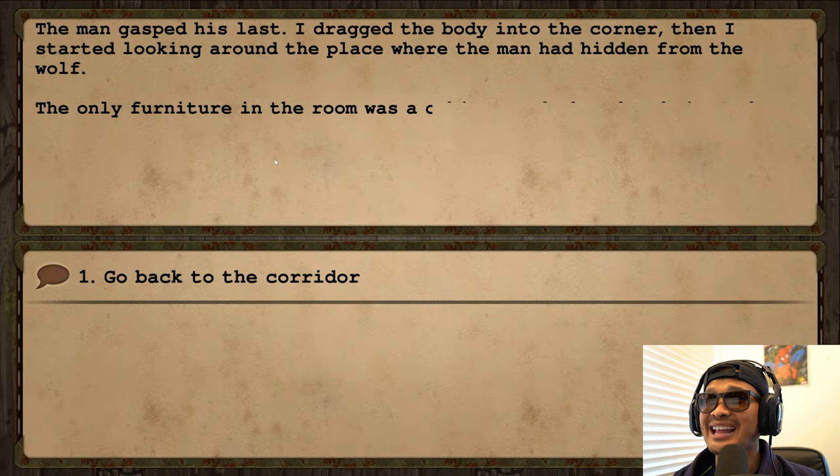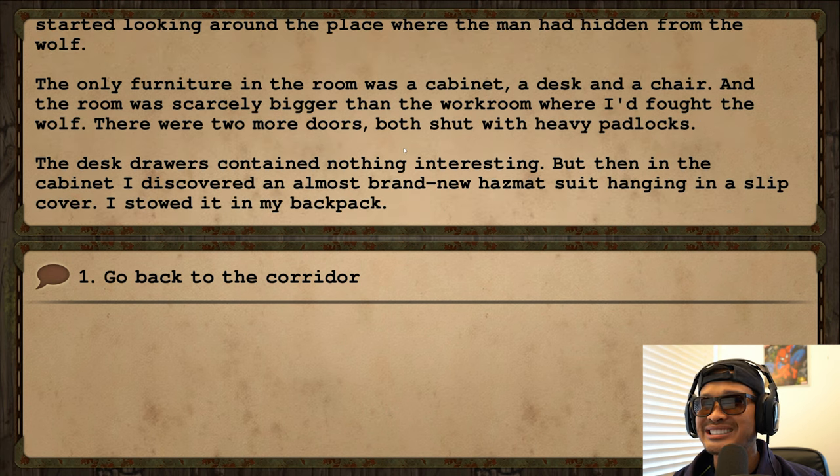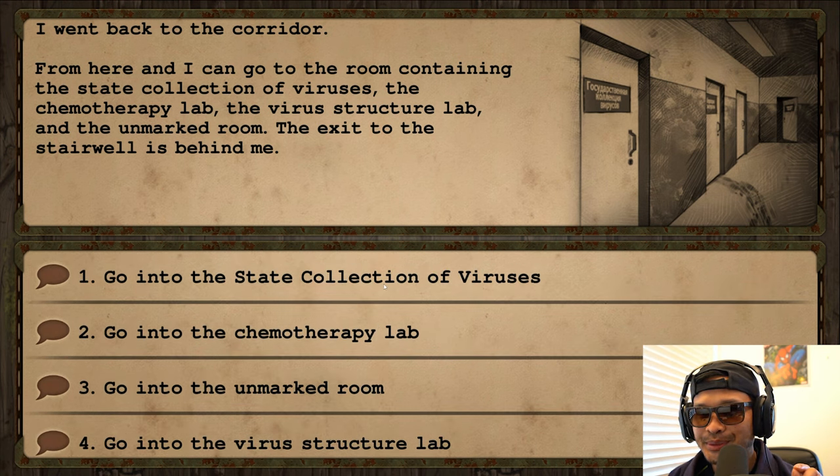The man gasped his last. I dragged the body into the corner, then started looking around the place where the man had hidden from the wolf. The only furniture was a cabinet, a desk, and a chair. There were two more doors with heavy padlocks. The desk drawer contained nothing interesting, but in the cabinet I discovered an almost brand-new hazmat suit hanging in a slip cover. We got another hazmat suit! Let's go back to the State Collection of Viruses.